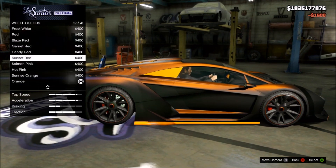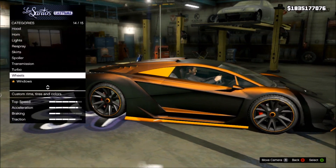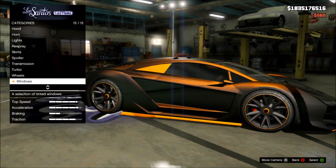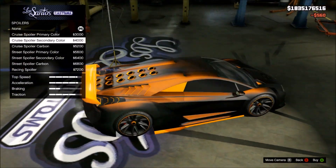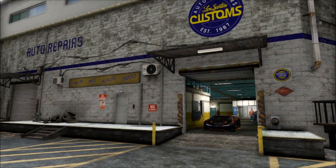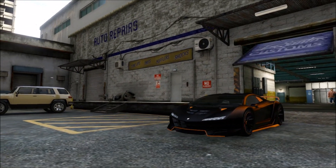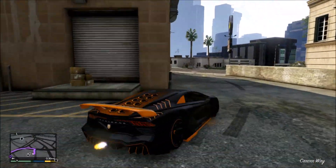Remember too, if you're doing this on the Zentorno or cars where the side skirts and spoiler can have the secondary colour, make sure you change them around a little bit — change your tyre smoke and your rim colour as well. For this particular paint job, you are going to need as much secondary colour on it as possible. Once you've decided and made it look as good as you want, remember you can add your personal touches.